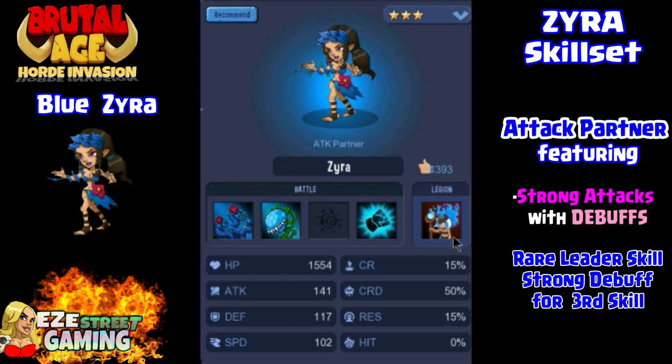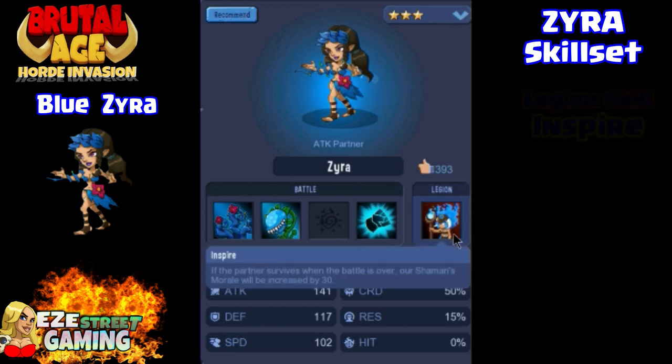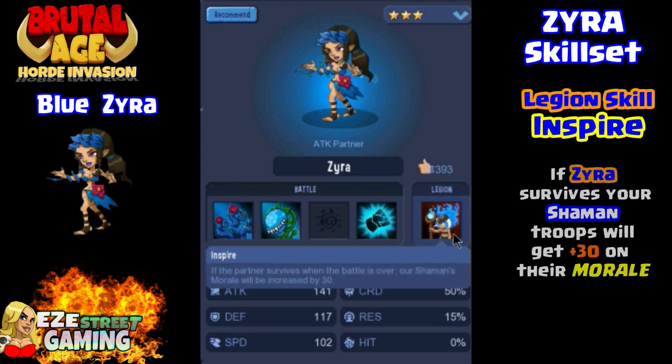Moving on to blue. She starts off fairly low: hit points 1,500, attack and defense right over 100 — 141 for attack, defense 117. She is an attack partner and does debuffs with pretty much every one of her attacks. Again, she's another inspire for the legion skills and will give a plus 30 boost to the shaman's morale if she survives a partner battle. Just remember that every time you do a player-on-player attack, your partners will battle first.